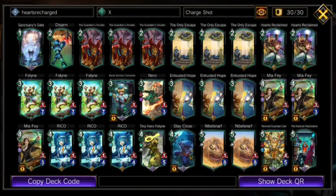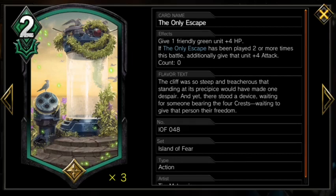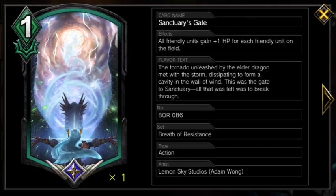Our final actions are three The Only Escape. This card also benefits tremendously from our slight deck thinning and cycling from our MP ramp. The Only Escape helps us protect any unit we want to, proccing our Charge Shot, and the third time we do it, it becomes a win con. This card gives a lot of surprise inevitability to our deck that we can have ready for any time our opponent makes a mistake. Our last card is Sanctuary's Gate, which is 9 HP for 1 MP — insane value, and game winning if we have Charge Shot. It hard counters red decks, and is the best card that Charge Shot could ask for.